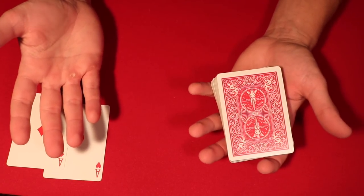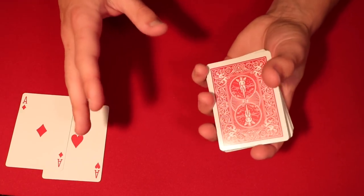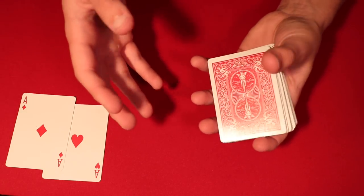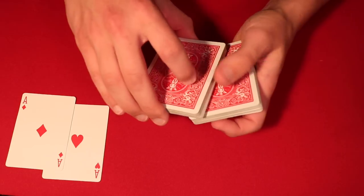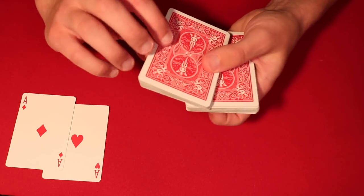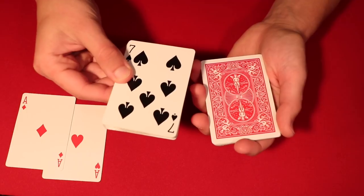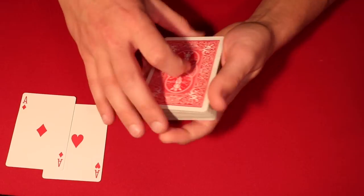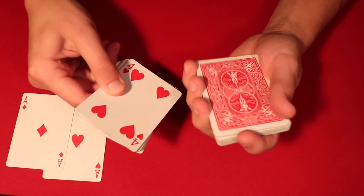This is probably the easiest part of the trick because the spectator essentially does the rest. Make sure you explain clearly, because when the spectator handles the cards but needs to do something very specific, they can mess it up. All they're doing is cutting the cards and placing them face-down. It's probably easier to take the cards and demonstrate — flip the deck, put the rest of it on top — but tell them to do this with their eyes closed, behind their back, or under the table.